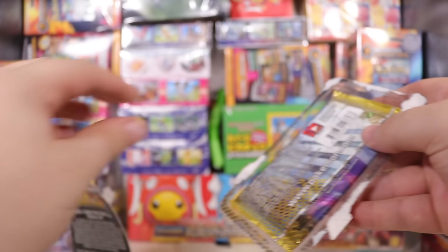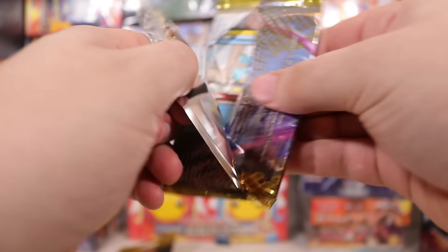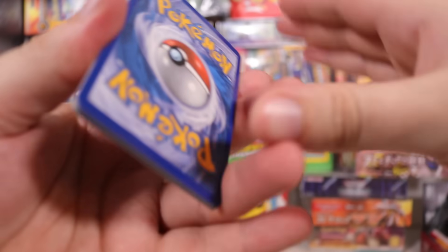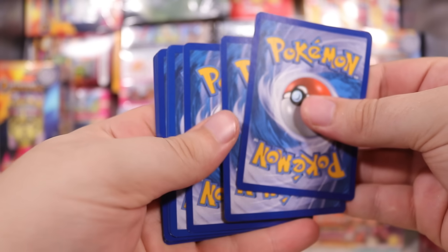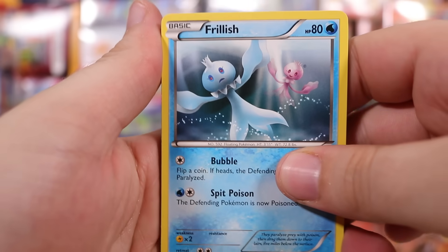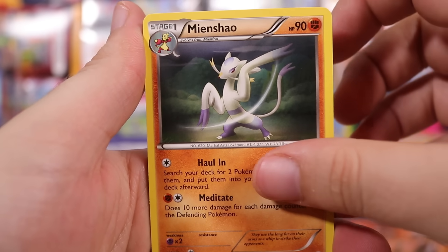Let's open up this Next Destinies pack. I can't remember what cards are good from any one pack, but there is a code card — it's not old enough to not have a code card. Three to the front, let's flip it around. We've got Frillish, Arcanine, Minxiao.